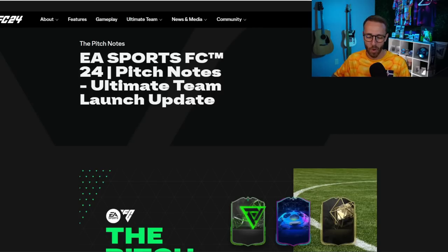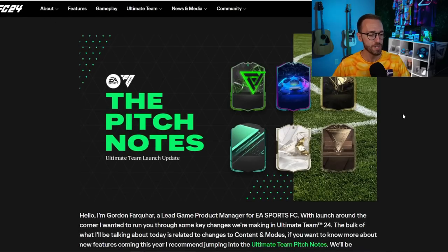Hey guys, it's Nate aka The Foot Accountant. Welcome back to the channel. EA is removing a lot of things that we've known for a long time inside of Ultimate Team, and it's all being found out through this Pitch Notes article that they dropped yesterday. I want to go through this and highlight all the key points of information you need to know to get yourself best prepared for EAFC 24. If you're excited for the video, drop a thumbs up and subscribe if you're new.